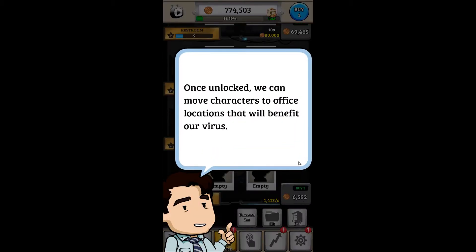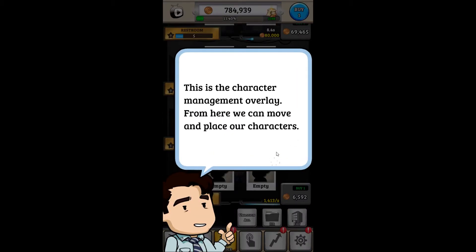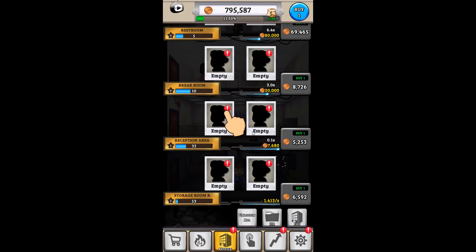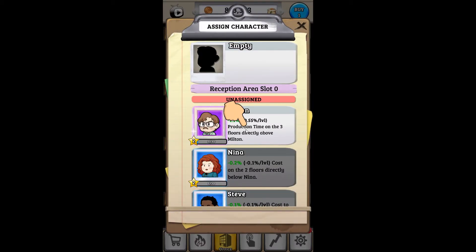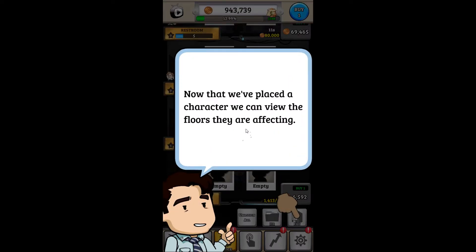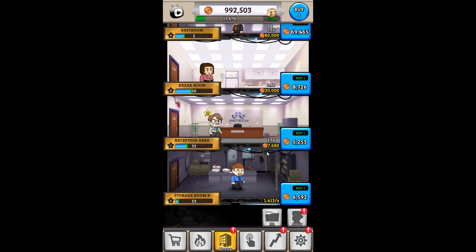So we can assign people as well to our individual buildings and things — that's awesome. I love this. Make Milton the secretary — that's a little weird, but it's alright. Just kind of hanging out there. Oh, you can click on him too — nice. Alright, let's go and earn some more cash here.